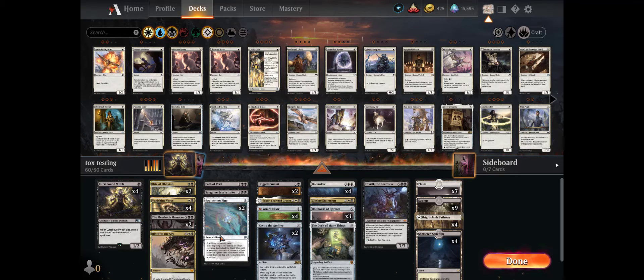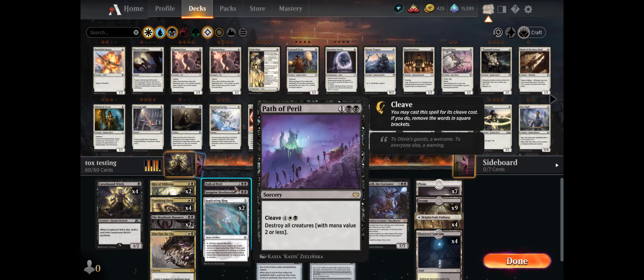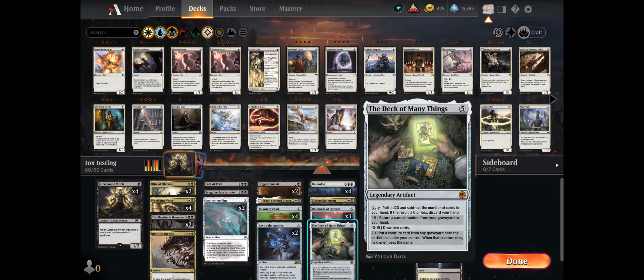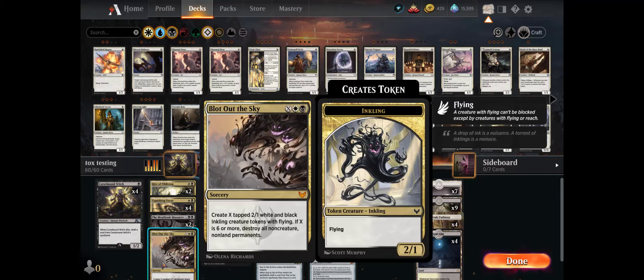Sanguine Brushstroke is just in there to be a little bit annoying. Path of Peril, because late game that's been beneficial — just destroy everything. Four Doom Scars, one Closing Statement, three Dollhouses, one Deck of Many Things — that might go as well. I've just really wanted to hit that natural 20, put something back on the field and annoy the person, then destroy it. But hitting that natural 20 is pretty hard with only one in the deck.